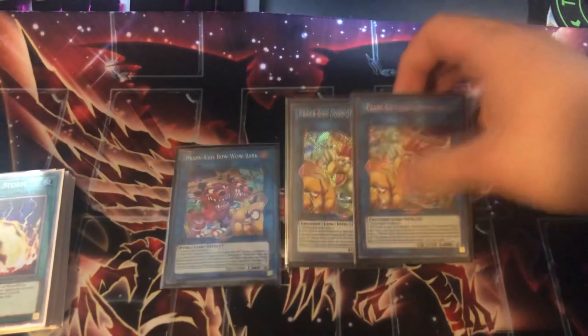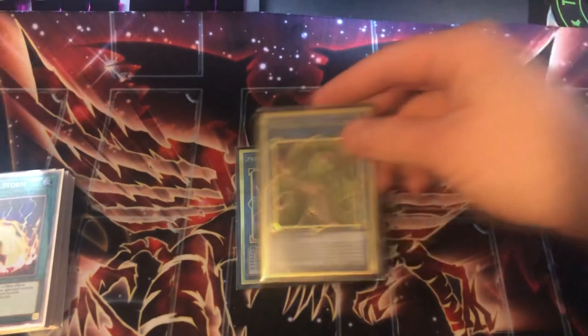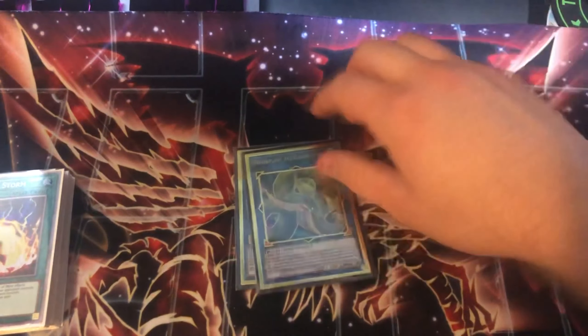Two copies of Verte — the card is insane, especially because you have two fusion targets: Thunder Dragon Fusion and Fusion Destiny. A lot of times my first Verte got stopped, so having the second is huge. You can even use Verte to make a second Verte — if the first gets Veilered, you make another one and they have no answer. One copy of Nightmare Unicorn is also insane — being able to shuffle cards back and target DPE after they use its effect is great. And the last card in the extra deck is one copy of Access Code Talker.